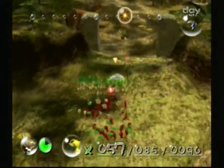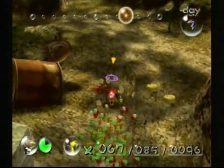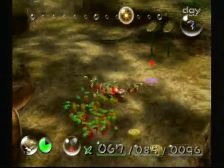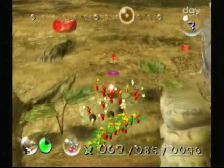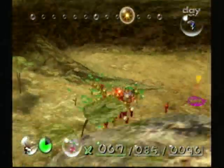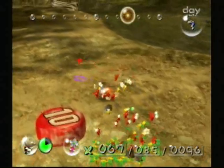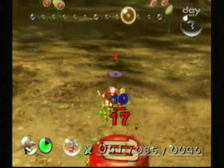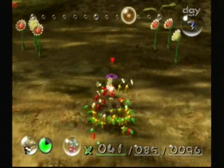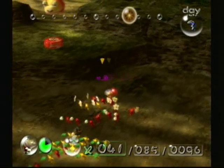Gotta be careful — sometimes the Snaggart can show up out of nowhere and start eating your Pikmin. One thing you could do is when you're fighting the Snaggart, if you already have the Blue Pikmin, let them carry the Geiger counter and they'll just walk into the water. But you've also got to make sure there are no other colored Pikmin because the Blue Pikmin will take it into the water and drown your other Pikmin. So be careful.